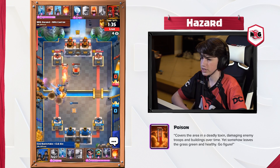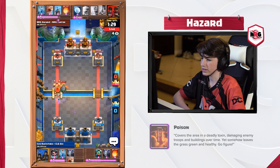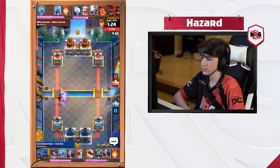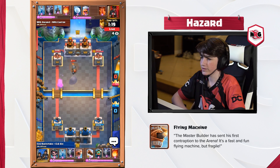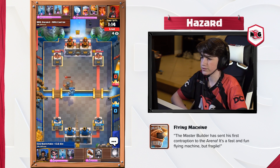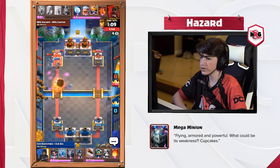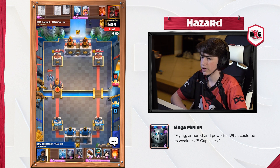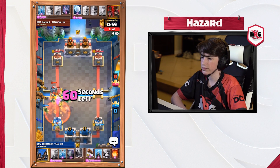We do a pretty good job of shutting down this push. It looks like they are actually up a good bit of elixir — Gio having 10 elixir there with the placement he was down on that Inferno Dragon. This does allow us to get our Flying Machine down and get a bit of a counter push. However, they do defend this well with a Mega Minion of their own — that's a four-for-three trade for them. They do turn it into a fairly good push where I have to end up fireballing. Pretty decent Fireball on our end, kept our Mega Minion's health in pretty good condition. However, we do get shut down on this counter push pretty quickly, even though we do get a good Poison there.